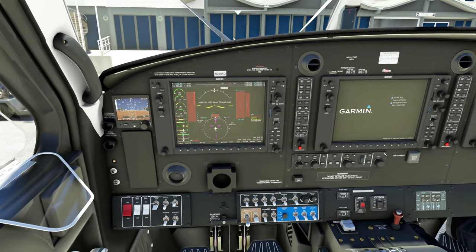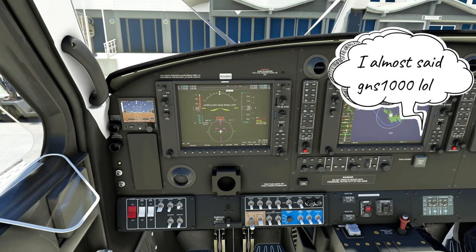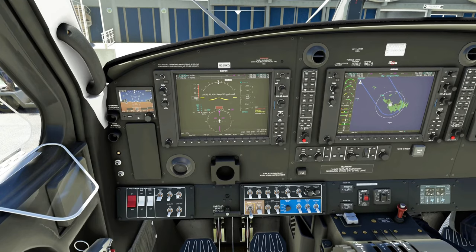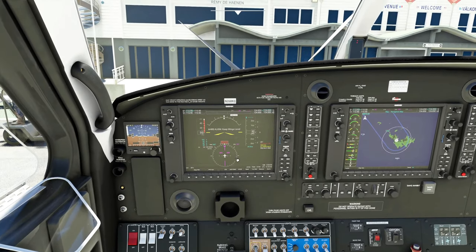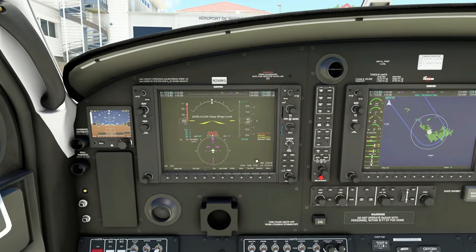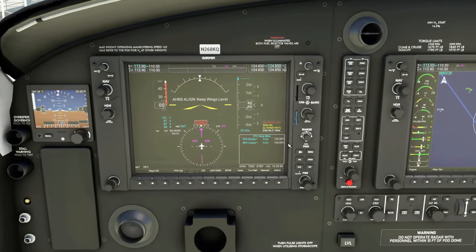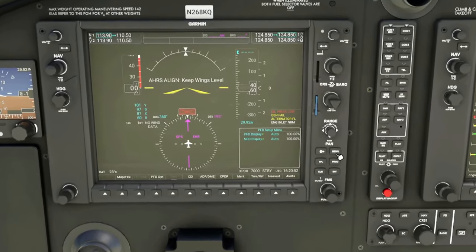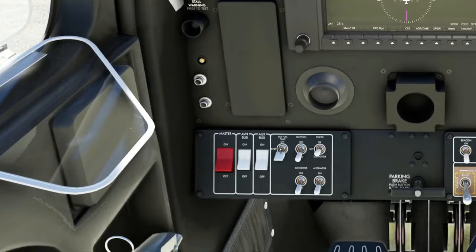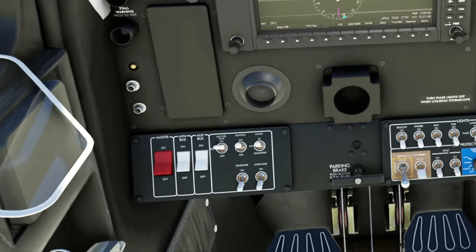Now one thing I notice that I just don't like about this plane is the GPS here. Look at this — even if I turn up the brightness on the GPS, it's still got this haze to it. I don't know, does anybody have any ideas on how to fix this? Let me know down below in the comments. As you can see under the menu, I've got everything on 100 and it's on auto. But anyway, let's get the thing going — fuel pump on, ignition on, and get that starter pumping.